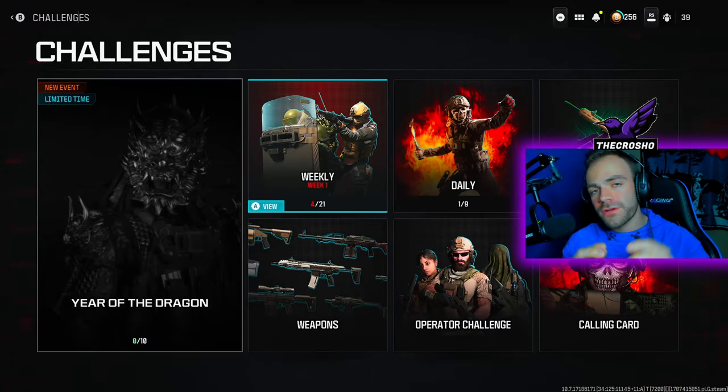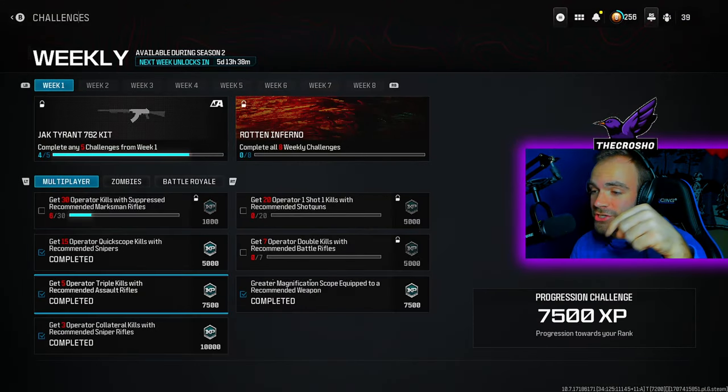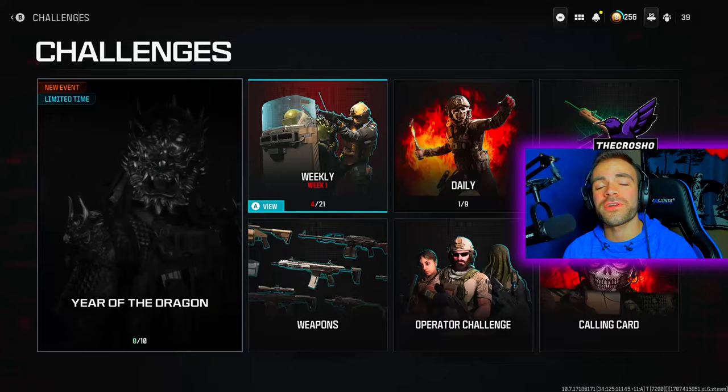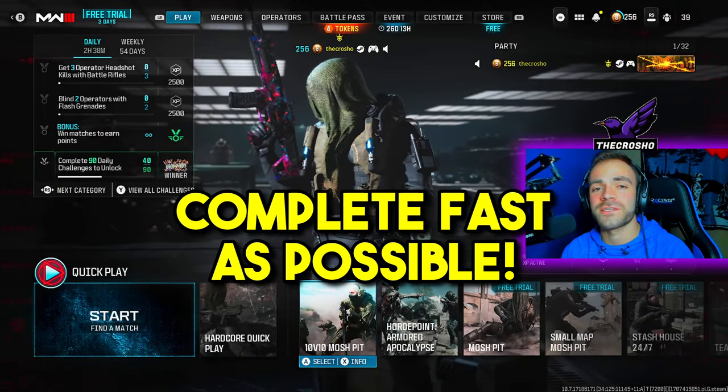If you are watching this video, chances are you are struggling with this challenge: get three operator collateral kills with recommended sniper rifles in Modern Warfare 3. I'm going to show you exactly how to do this as fast as possible.